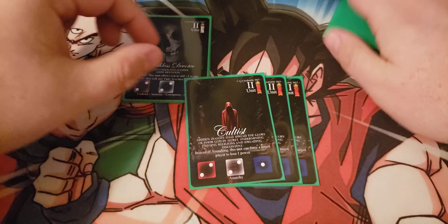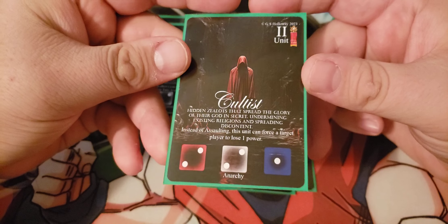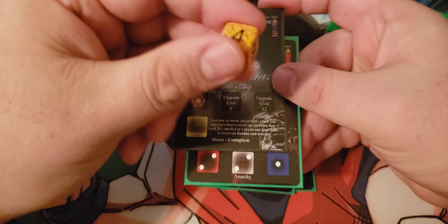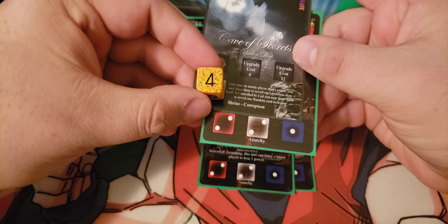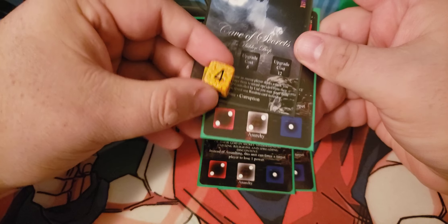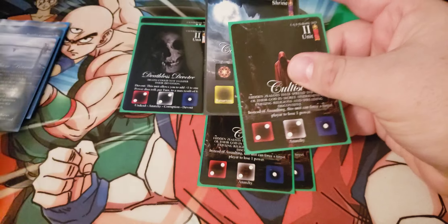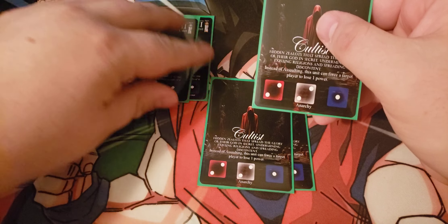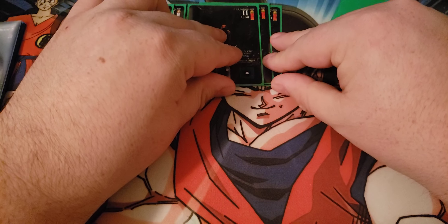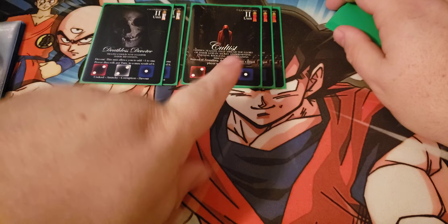We have three copies of Cultist. Cultist is kind of the inverse — it's two cost, two to one stats. But instead of attacking, this card can force a player to lose one power. You have a reservoir where any power you didn't spend is stored up to six. So instead of gaining power for ourselves, this card decreases my opponent's power by one. We're okay with going at our own pace, but slowing them down is even better. That's why we run three copies of the one that takes power from them.